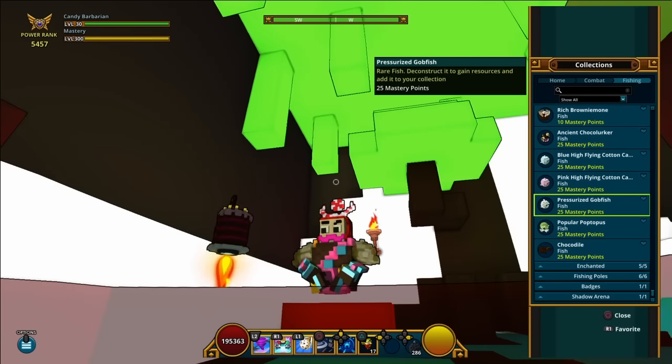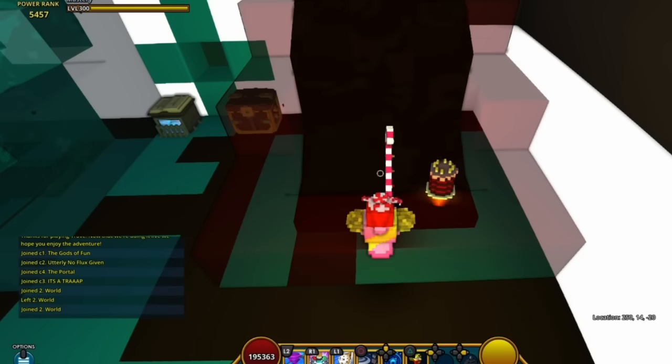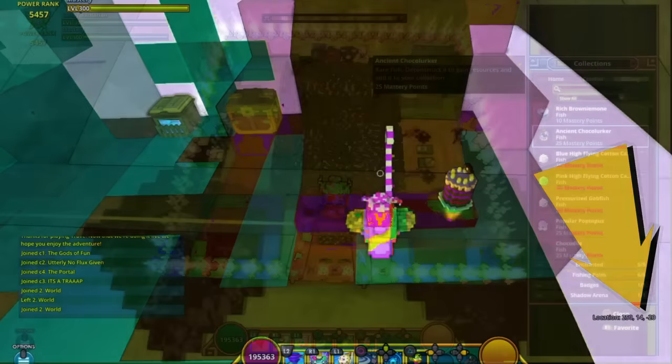Moving on from there, we move to my cornerstone to catch the Pressurized Gobfish. You'll notice when I type /location it shows me that I'm below 20 blocks — I'm at 14 blocks — and I'm going to catch that Pressurized Gobfish.